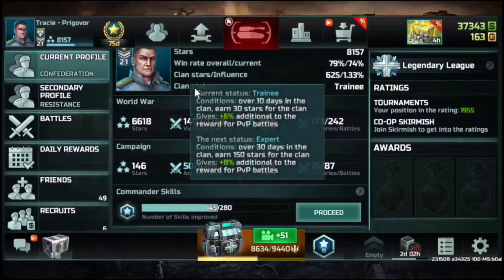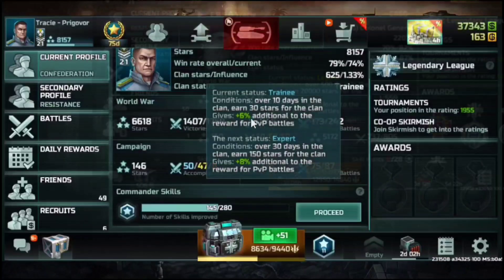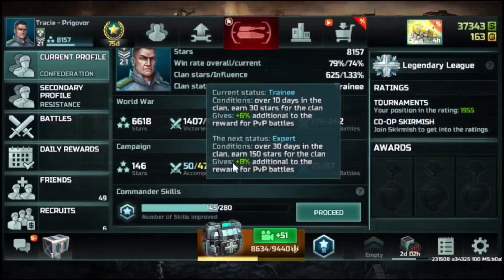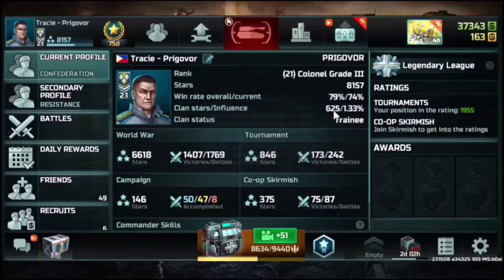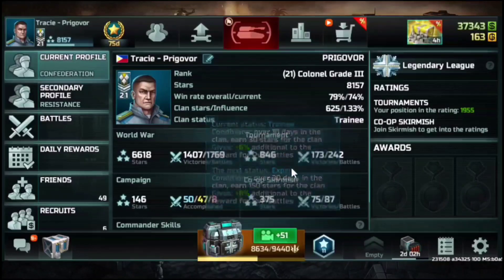The clan status is also very important. Previously when I was at EBSG Resistance, I got up to 20% clan status bonus reward on each activity like PvP, tournament, and skirmish. My current status is trainee, giving plus 6% bonus reward for PvP battles; expert gives plus 8%. Clan status increases over time as you stay with your clan and earn the required stars. To reach expert, I need 150 stars and 30 days in the clan. Just gain the stars — that's it.